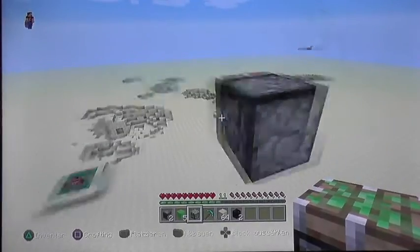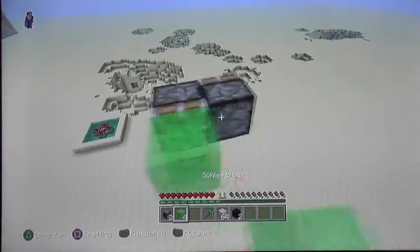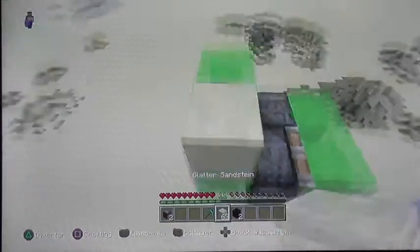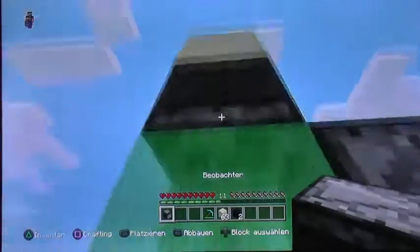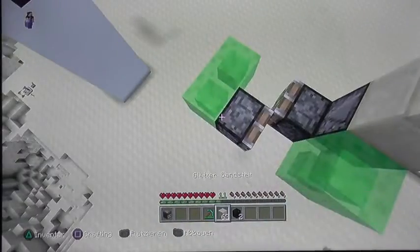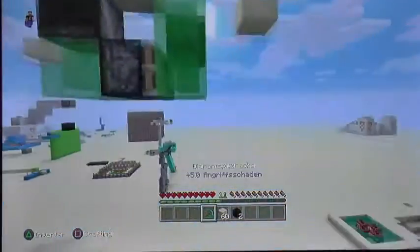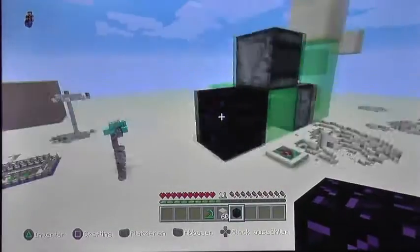So one sticky piston looking one direction, the other one is next to it and looks the other direction. Two slime blocks here and three slime blocks like this. Then the observers — you have to place them so that the observers look down, so that they get activated, and the other observer like this.